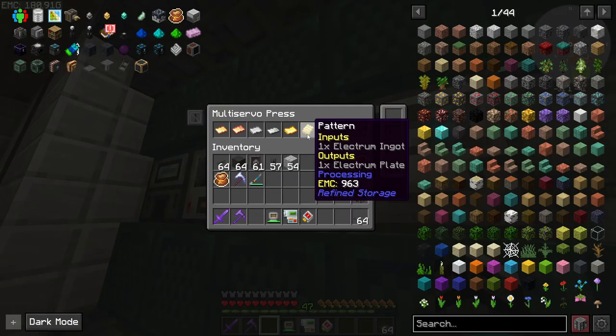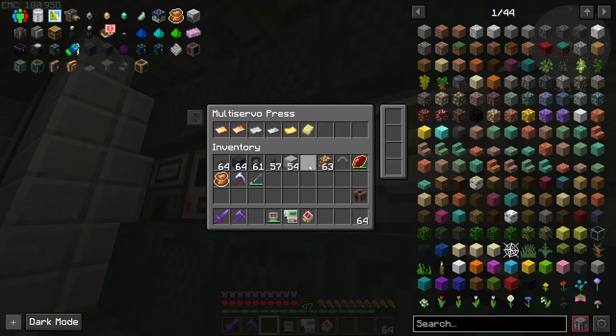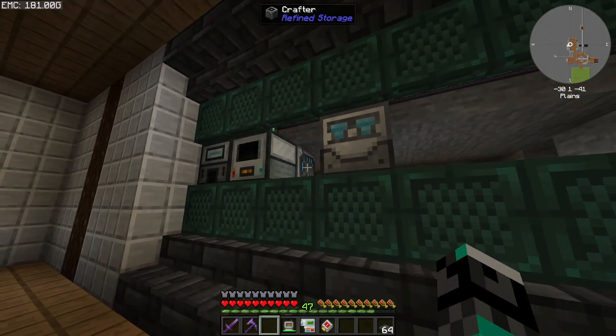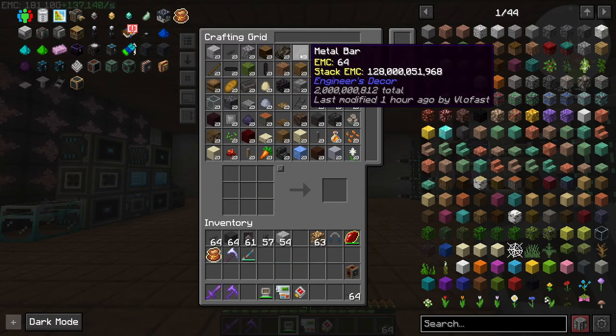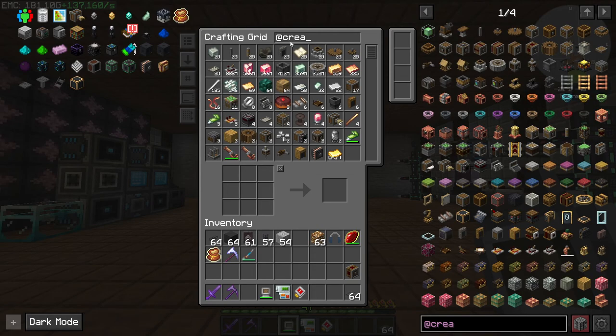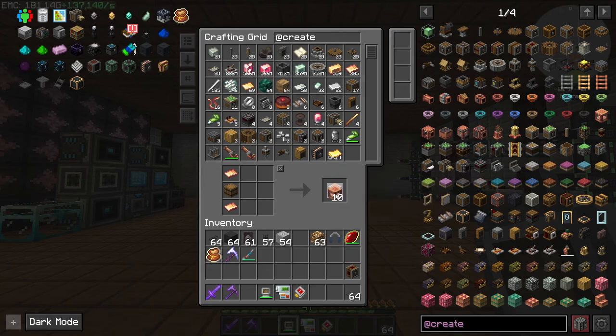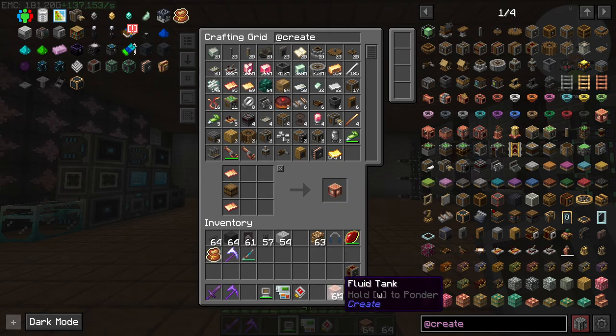We hook this up to electrum plates. The electrum plates don't seem to work with auto-crafting for some reason — I put a stack in by hand to see if it would work, and it is working. I'm not sure why it won't auto-craft when requested. Going back to what we need — we need to go into Create and we're going to be needing a lot of these tanks. Let's pull out a stack — probably a stack is good. We can auto-craft some more if needed.